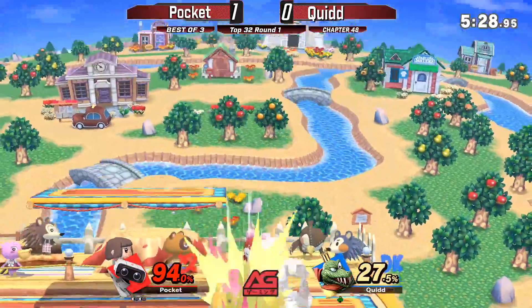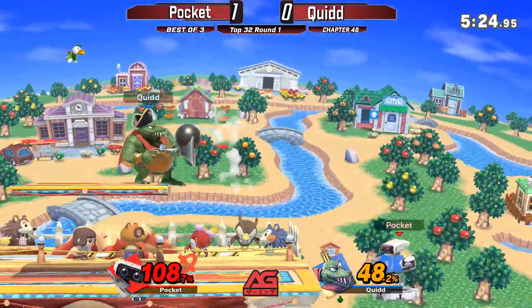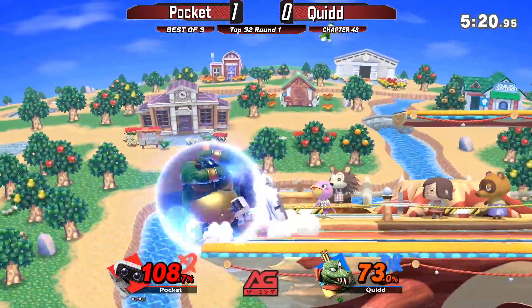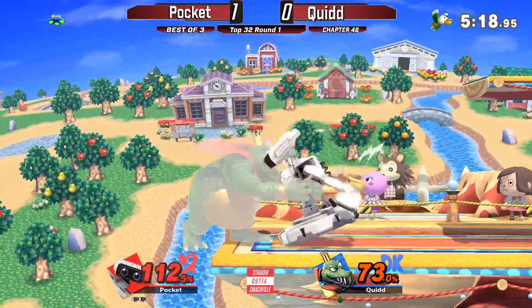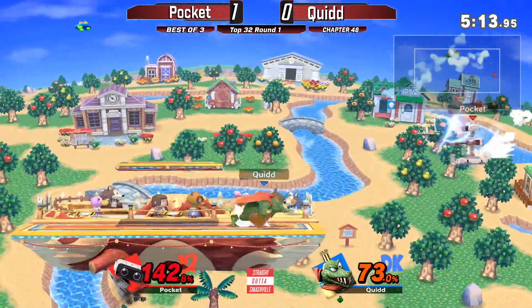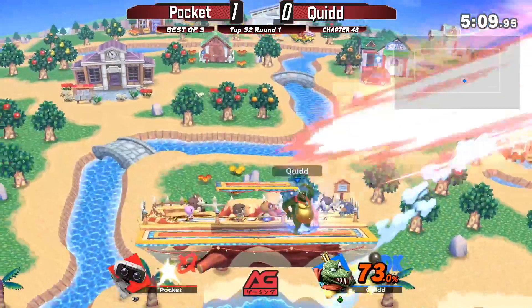So apparently we have a deal — buy one get one SD. That's a lot of memory storage. Down tilt — lucky for Pocket, makes up for what happened last time. The gyro catching that air dodge, just throws it down. He didn't go for back throw, didn't match — smart play by Pocket. K. Rool's back throw buff is so good.